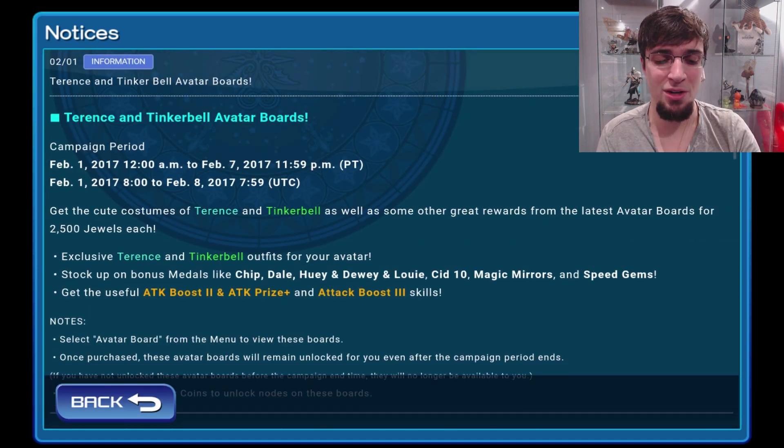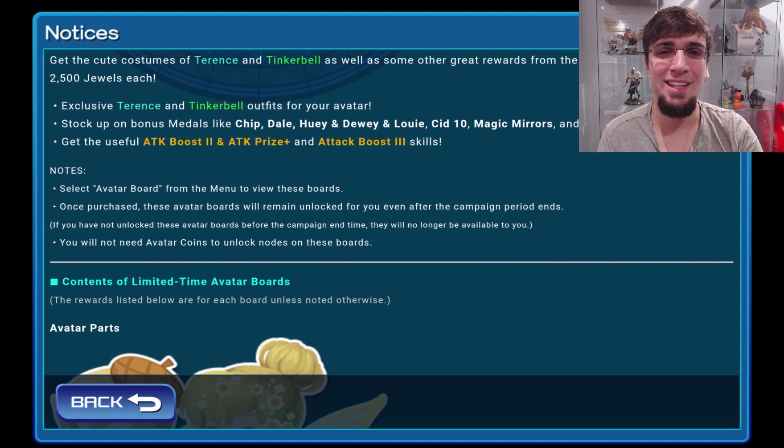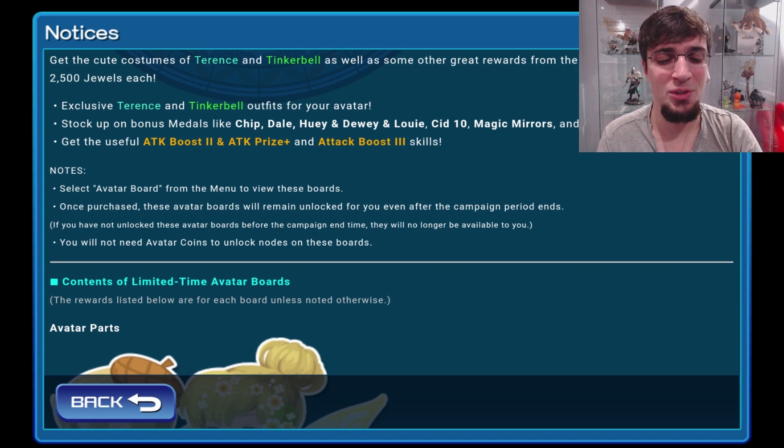We got the Terrance and Tinkerbell avatar boards, which I have been waiting for on my free-to-play account since I screwed up during the winter Mickey event. But now it's back — Attack Boost 2 and APP.